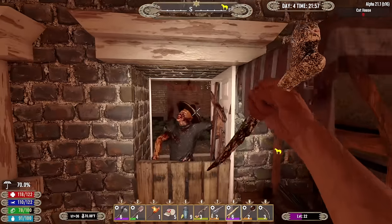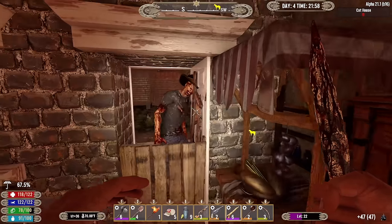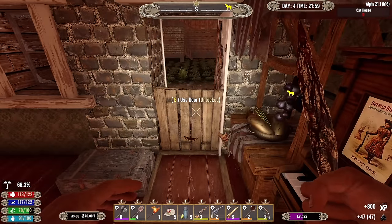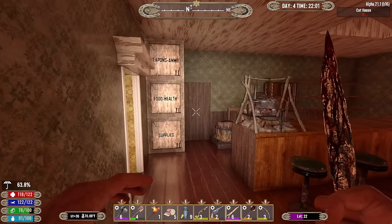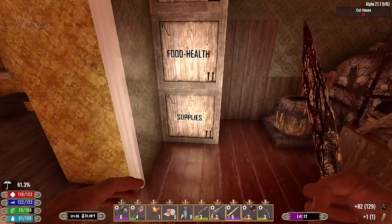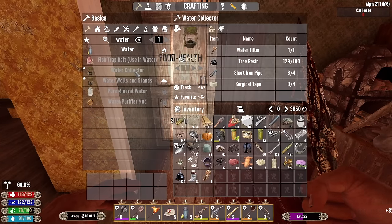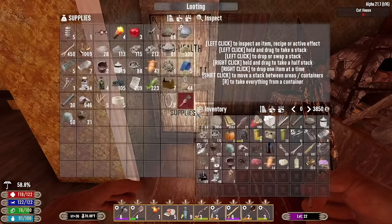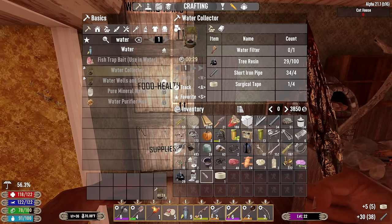Get out of here cowboy! This ain't the Slip It In anymore - maybe I should change the name, otherwise these guys are gonna keep showing up. I need pipes and tape - bam, water collector! Well, like I said, I don't think we're gonna be able to craft a workbench tonight.